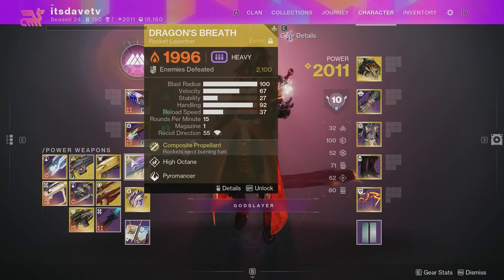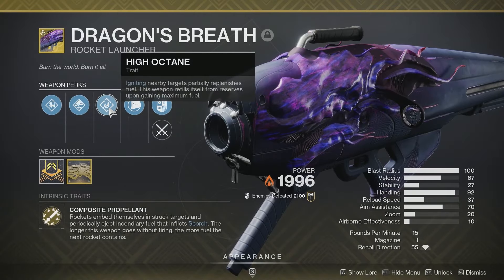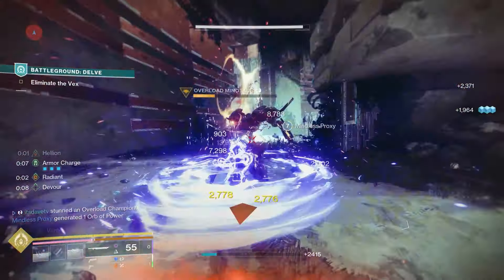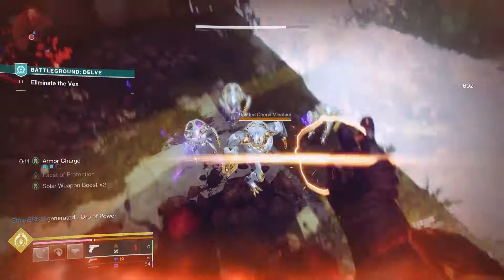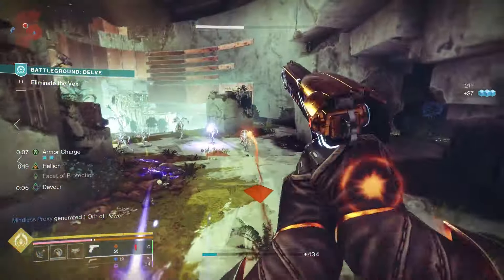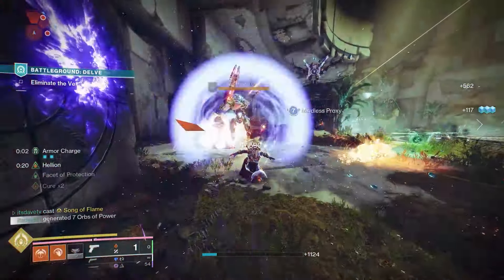Lastly, for your Heavy Weapon, Dragon's Breath is easily going to be your best bet with this build. With the amount of Scorch you're going to be doing, you can have this thing reload extremely quickly with all the Ignitions. It's great for Boss DPS and good for clearing out adds. Dragon's Breath is just a certified classic — it literally cooked during Season of the Lost and everyone thought it was going to be bad. This Rocket Launcher is fantastic with this build.